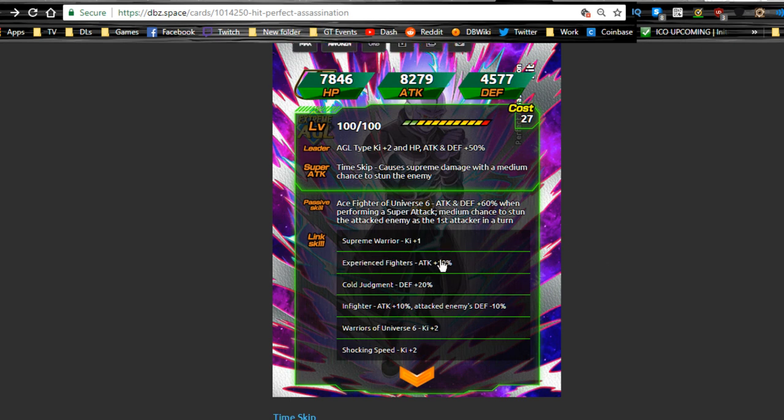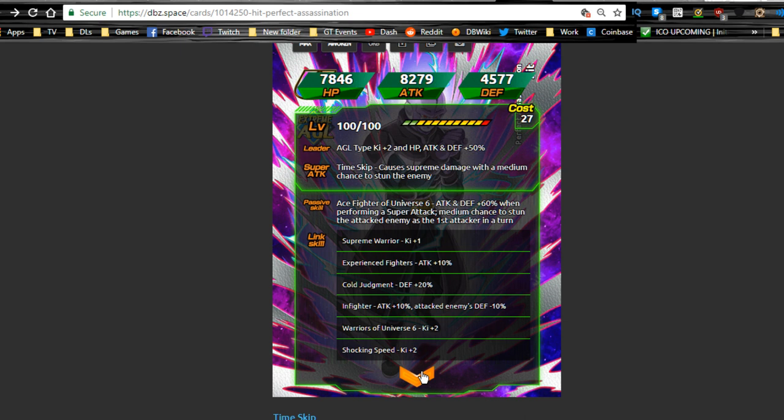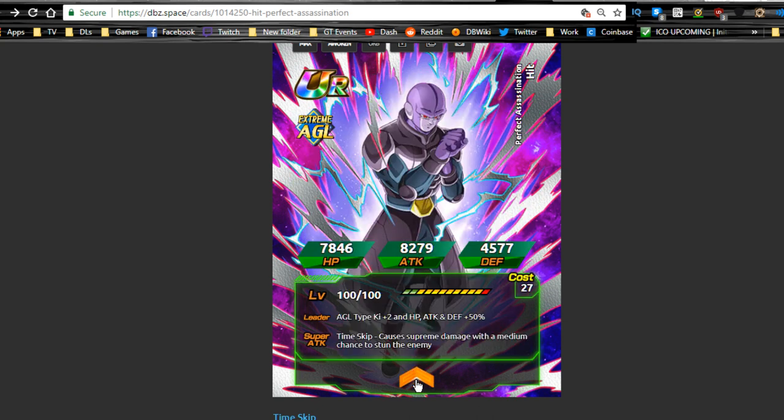Agility Hit's link skills include Supreme Warrior, Experienced Fighters, Cold Judgment and Fear, Infighter, Warriors of Universe 6, and Shocking Speed. His link skills don't really suit any one particular person — I feel like he links best with Gogeta-type teams versus anyone else. I'll have to check Dokkan Battle Builder to see who he links best with.